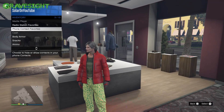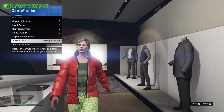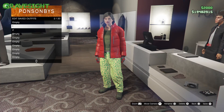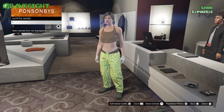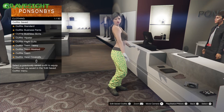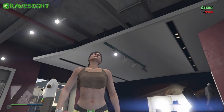Next go to Body Armor and put on Heavy Armor — make sure you have that showing. Save this to slot number three. Now we have slot one and slot two saved, so from here open the Interaction Menu and take the Easy Way Out.